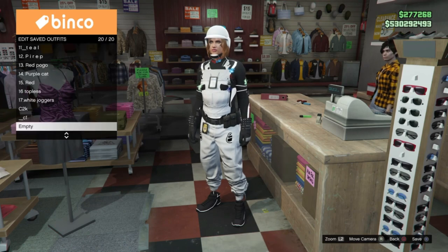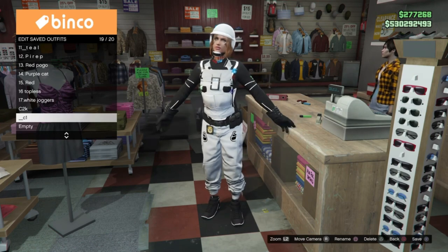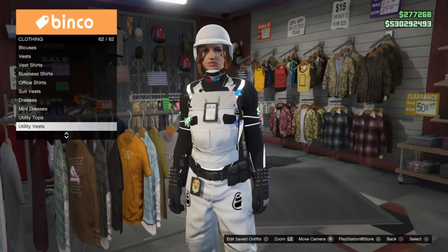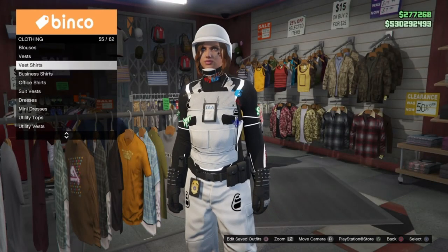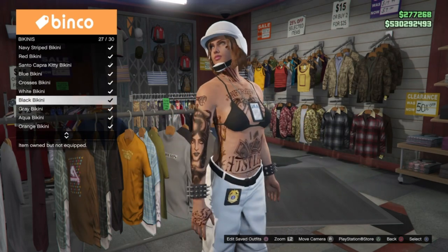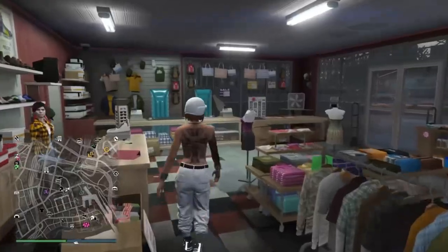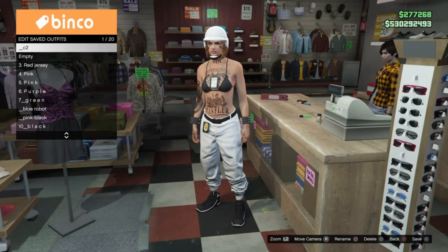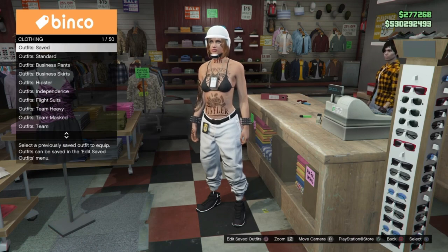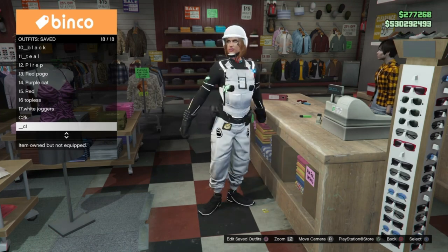For the next step we are going to grab any outfit that has a gun belt or a paramedic belt and save that in our C1 spot. It doesn't really matter — it can be a standard paramedic outfit or any outfit with a gun belt. For our C2 outfit we are going to go into the bikinis and select the black bikini. That's all we need for C2 — just save it in our C2 position. So we have the belt outfit on C1 and the black bikini in C2.